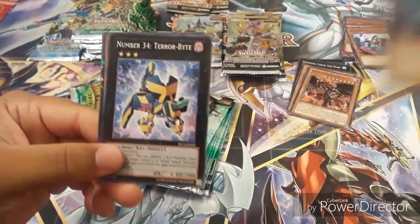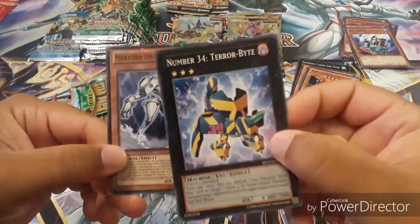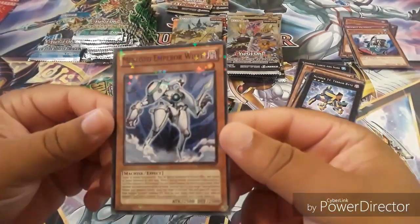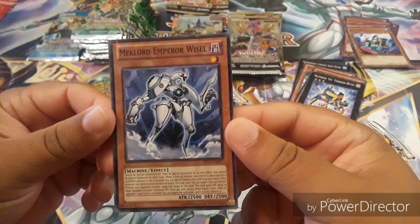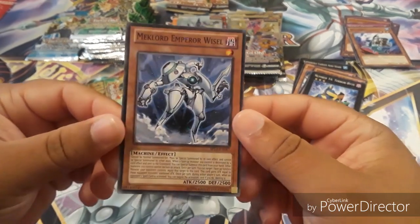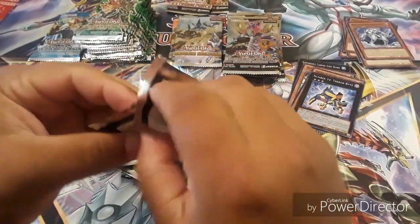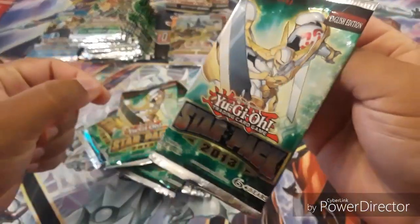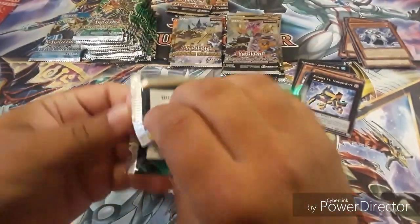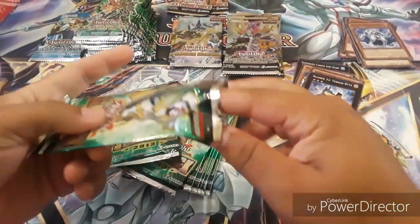And then we got Number 34 Terror Bite — that's really, really nice. And then for the DT card we got Mechlord Emperor Weiss. This is nice — I'm gonna put those in sleeves later. Let's continue with these. Just so you guys know, this is the Star Pack 2013 for the Utopia era — Yuma is the character name.